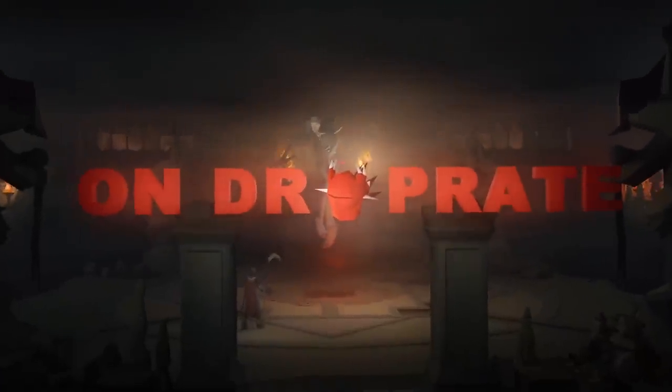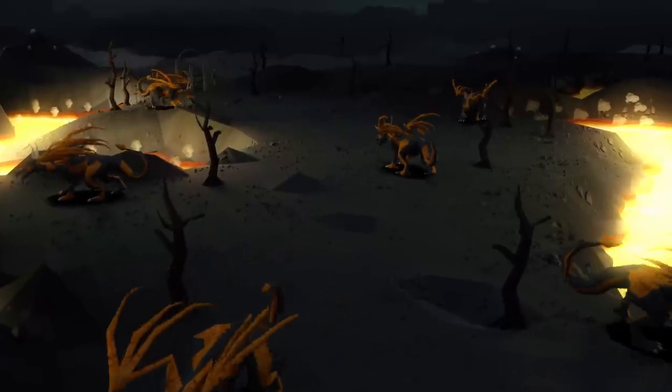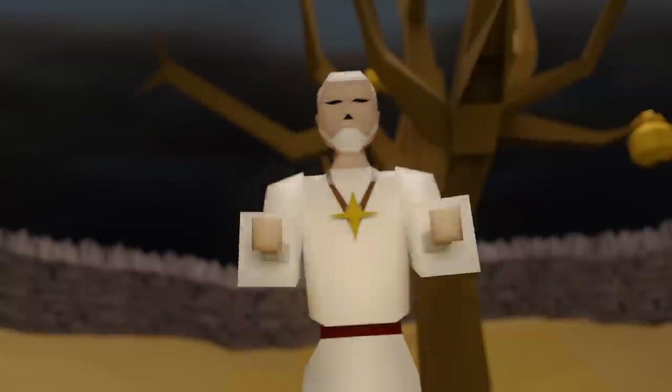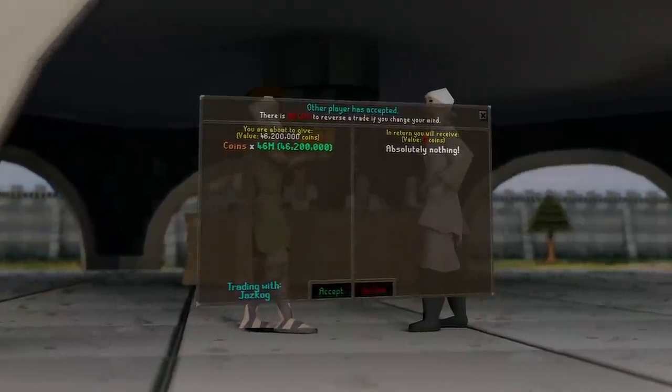This is Drop Rate, a series where I hunt items in Old School Runescape within their stated rates according to the OSRS wiki. If I get the items within their rates — for example up to 10,000 lava dragons for a visage — I get to keep everything I earn during the grind. If I do not receive it, I have to give away half the loot to you guys, the viewers. Let's get into today's episode.